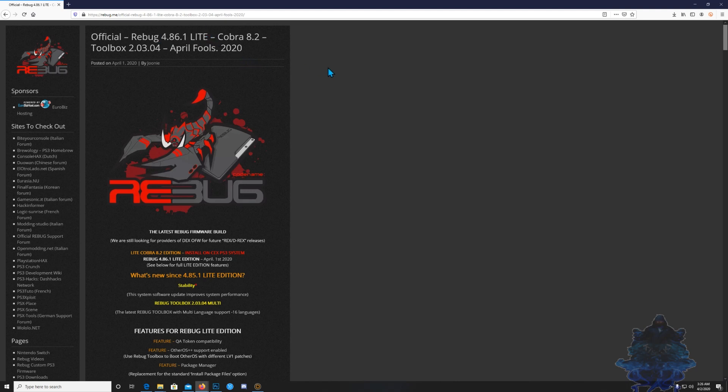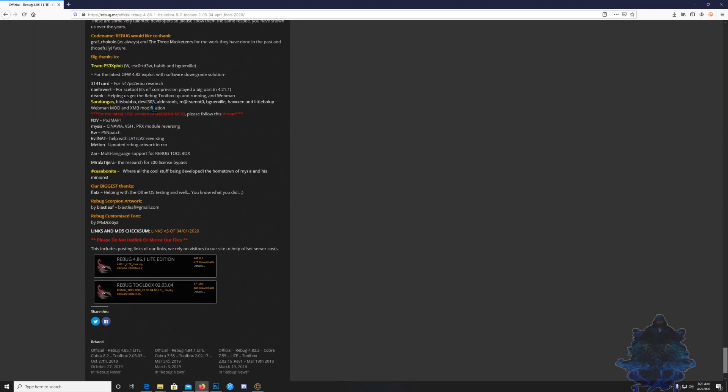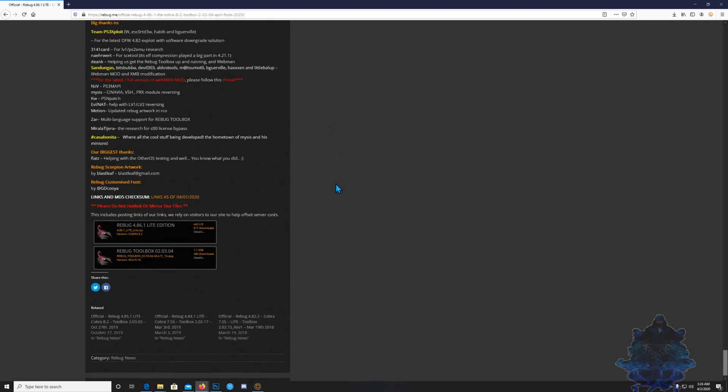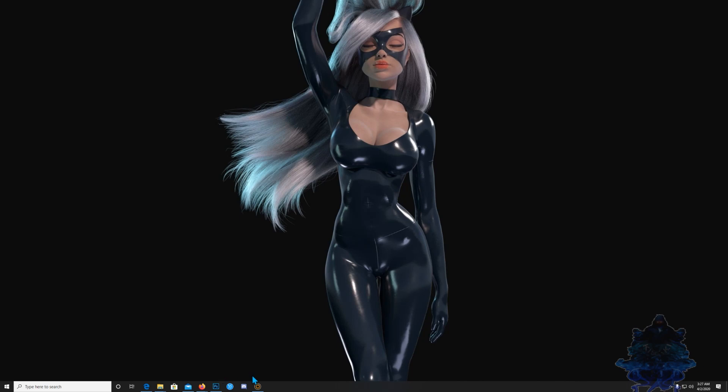Scroll all the way down, you can read through these details if you want — it's up to you. Go right here and you can download it. Click on it and you will get the link to download it.